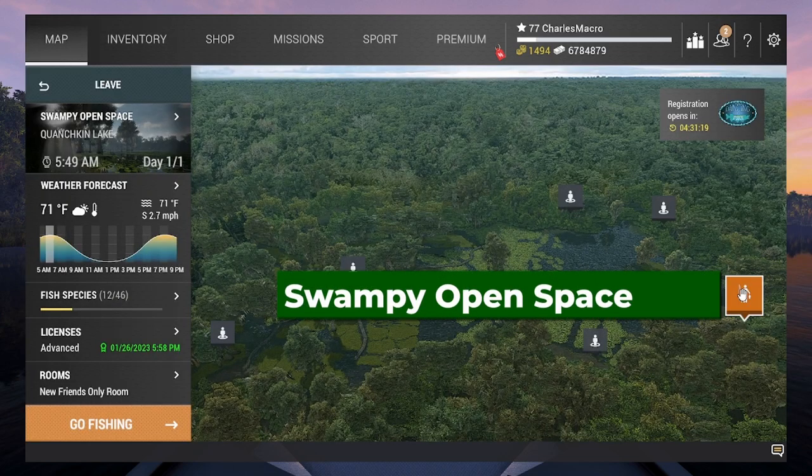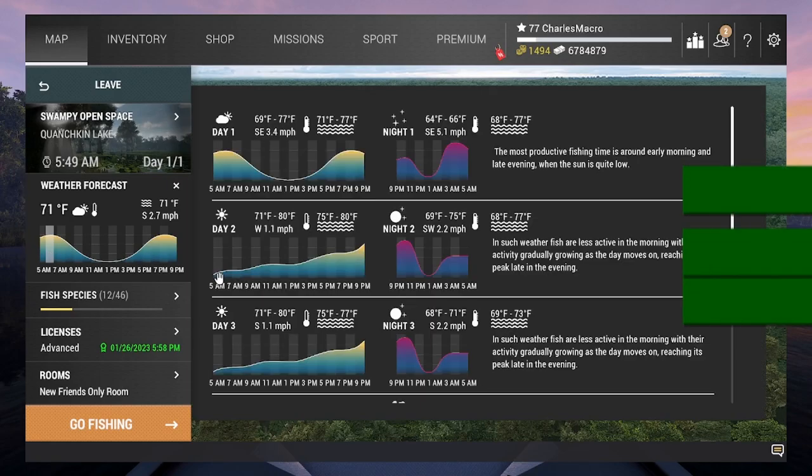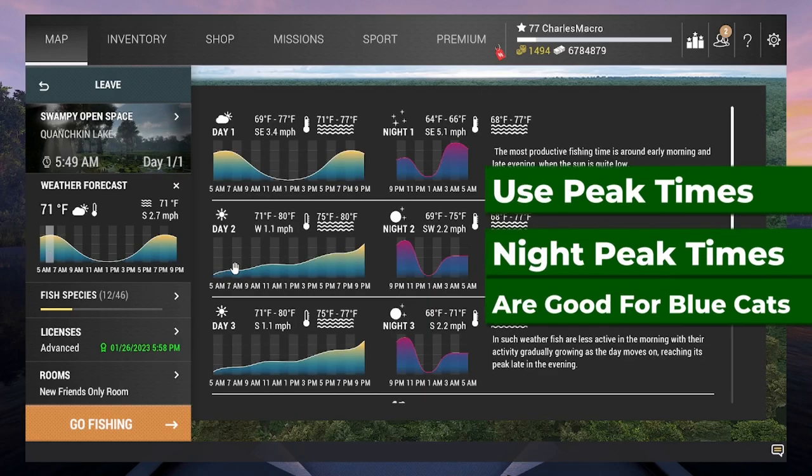You want to enter the map at Swampy Open Space — right here on the right, Swampy Open Space. The early morning peak is my favorite, the evening peak works as well. If your map has the peak later in the day and it's very low in the beginning, just fast forward your time to about 4 or 5 PM. I like to fish from there into the main peak — you'll still catch unis and trophies.